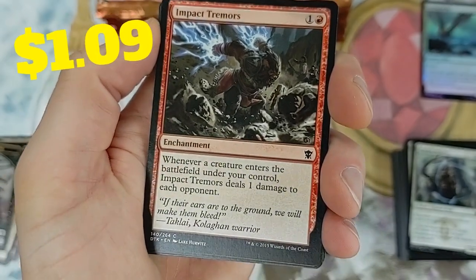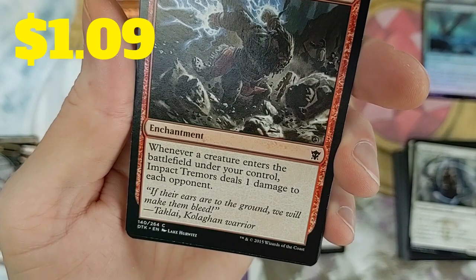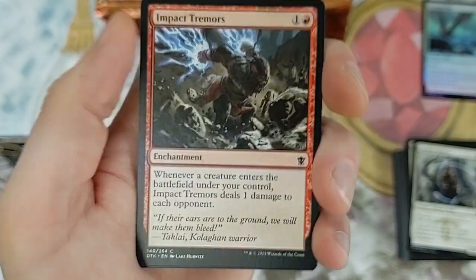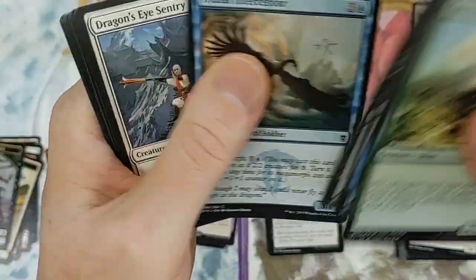Oh, we got ourselves an Impact Tremors! Where's my bell? Whenever a creature enters the battlefield under your control, Impact Tremors deals one damage to each opponent - not too bad. That is one of the more sought-after cards in the common slot.